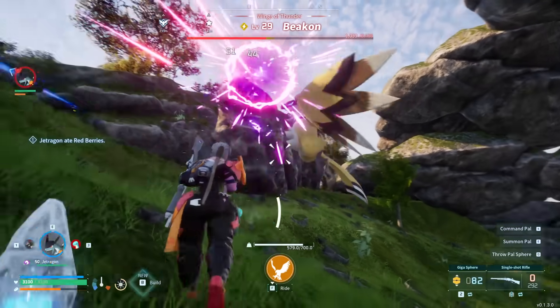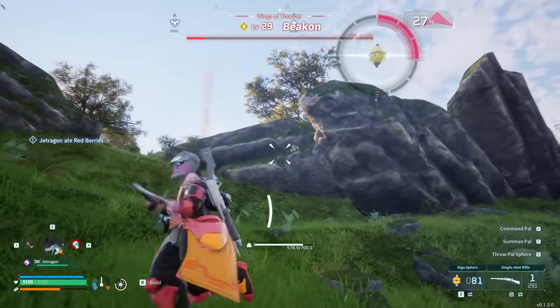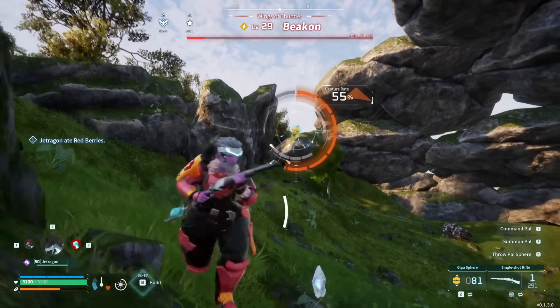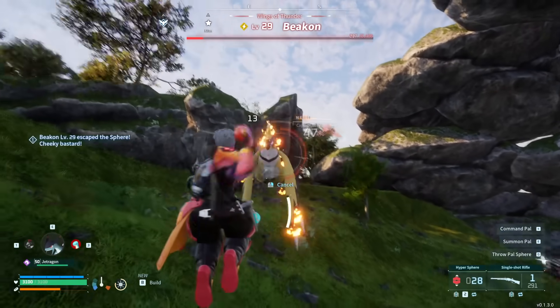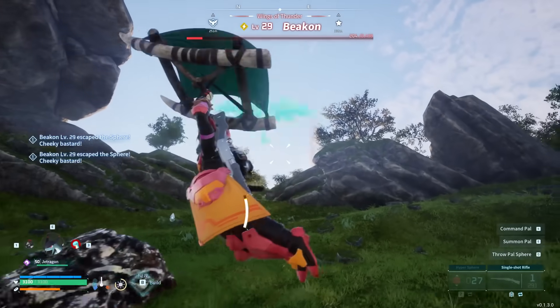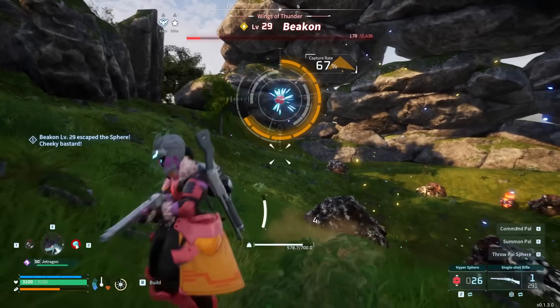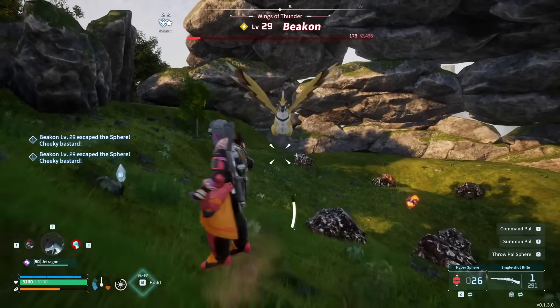As far as actually acquiring them, each of these nine legendary schematics is tied to one of the alpha world bosses — the big scary extra-strong versions of pals that are out in the wild. When you defeat the correct boss, it has a random roll chance of dropping this schematic. And as far as I can tell, the drop chance is exactly the same whether you kill this pal or capture it in a sphere, so it's completely your choice on how you want to handle it.